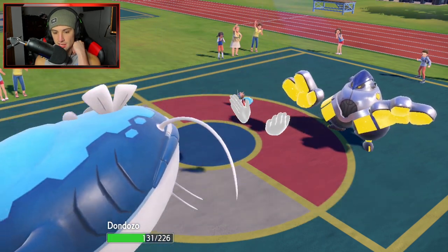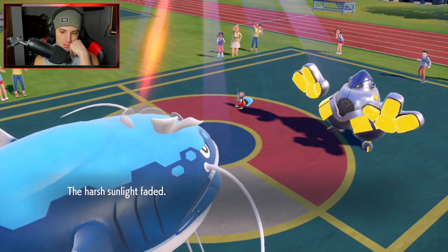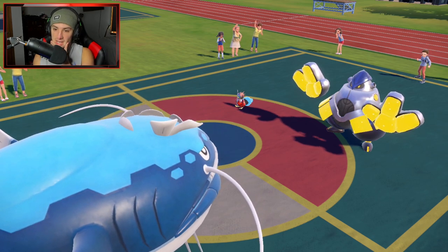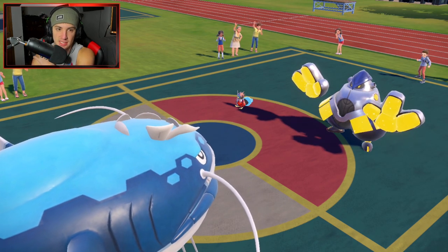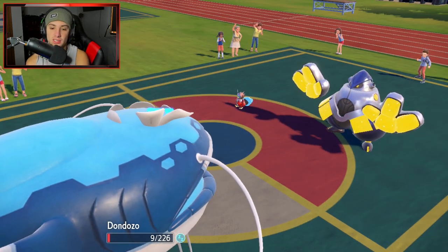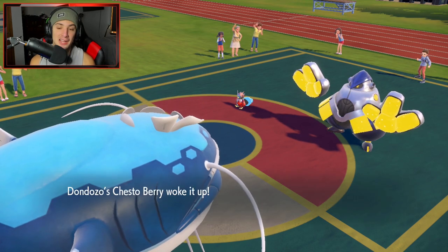Do I go for a Rest here? Iron Hands is going to Fake Out — we saw that coming. Freeze Dry comes in and we eat it up. Rest is definitely going to play here — we have the Chesto Berry. Sunlight fades. We're trying to get off at least one Earthquake. I should have Terastallized this turn — it would have been our best bet, as Tera would have reduced a lot of this Electric damage coming in. But I go back to full HP, eat my Chesto Berry, and wake up. Dondozo's doing some work right now.